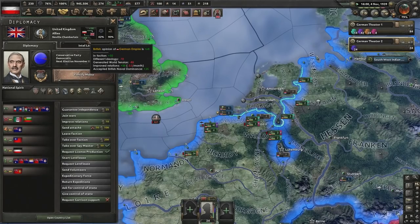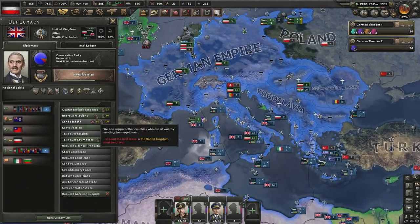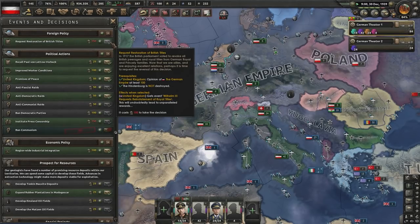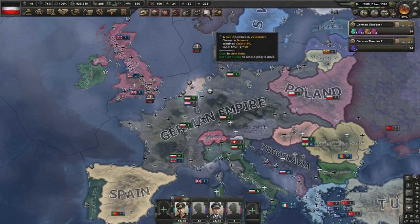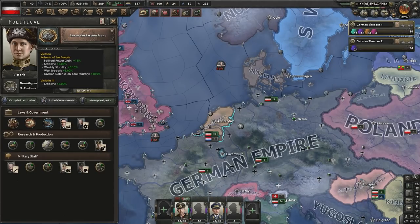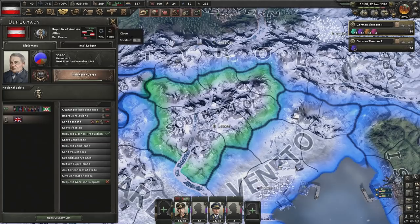The German Empire joins the Allies. Are we supposed to join their war? Maybe it's the way forward — and somehow I have war score. All I'm going to take is Tuscany, then click done. I can request the titles — I'm 158 PP, all I need. The British government accepts the requests and will send a liaison. All we're hoping for now is a tragic incident. The Kaiser is dead — long live the Kaiser. Victoria is here, giving massive boosts: division defense, stability, the full package. Most importantly, it gives us Revive the Holy Roman Empire, which means we can now revive it. All that's left is to take out five remaining countries.